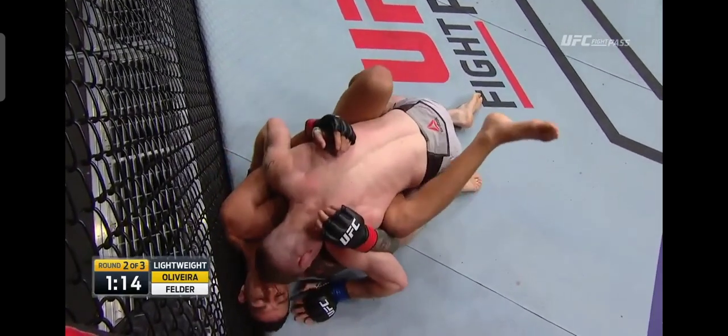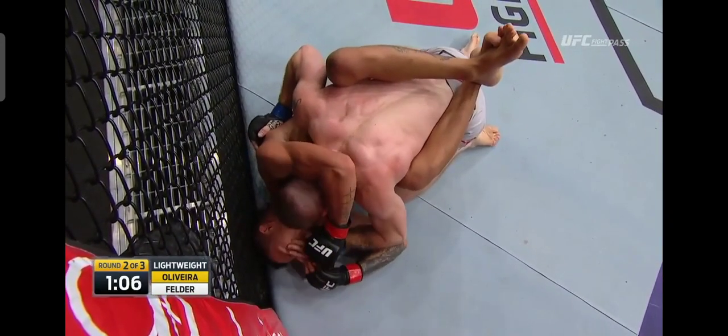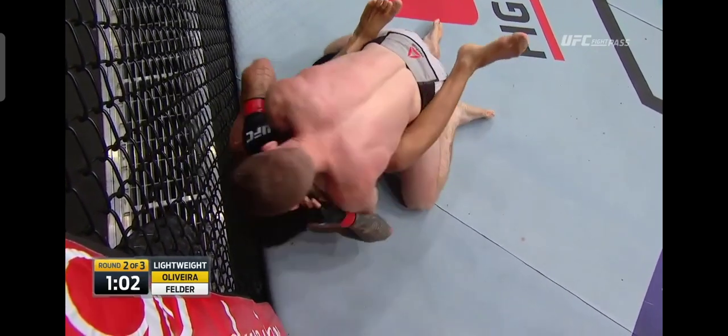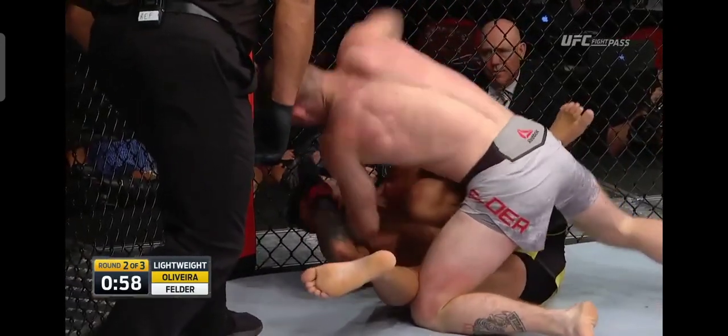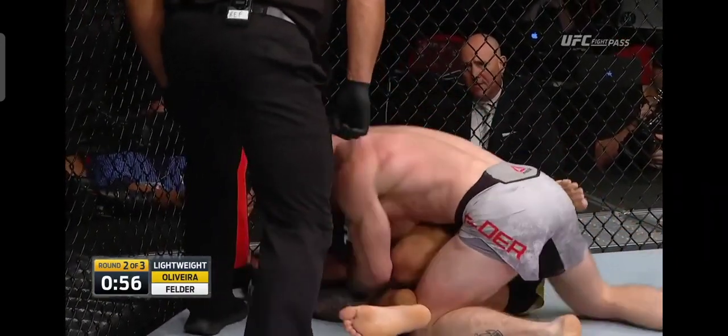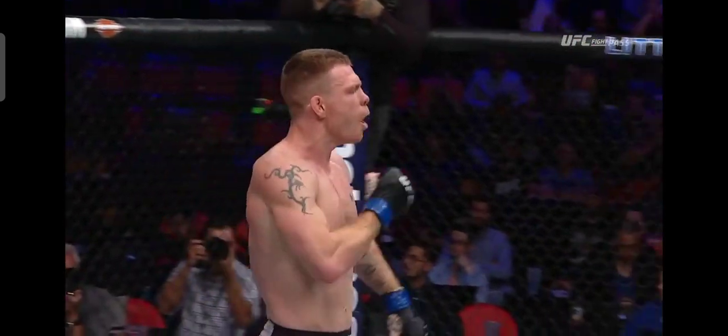Those long arms help a lot. Just over a minute here in round two. Felder inside the closed guard of Charles Oliveira. Big elbow by Felder — huge elbow! This might be it. Paul Felder gets Charles Oliveira out of there.